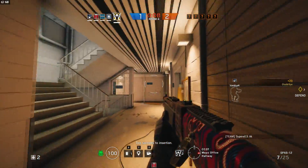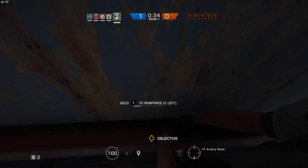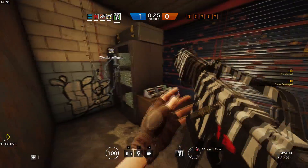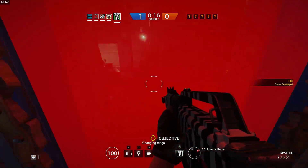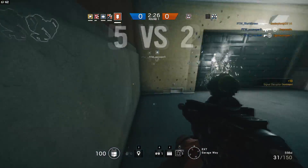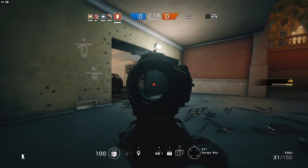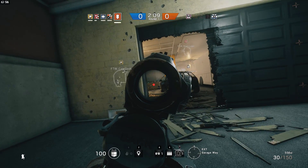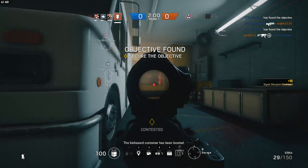To that end, the defending team can put up various fortifications: reinforcing walls so you can't simply blast through them, putting up barricades on doors and windows, and deploying objects like barbed wire that slows movement or shields that protect from incoming fire — all designed to funnel attackers into zones where they can be easily dispatched. Before the round begins, there's a preparation phase where defenders set up fortifications while the attacking team uses drones to scout the enemy's defenses, encouraging a slow, methodical, and strategic style of play rarely seen in modern shooters.